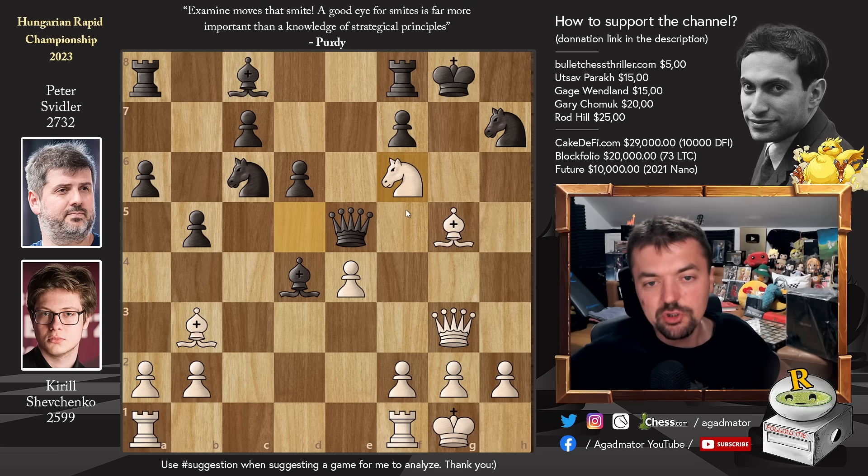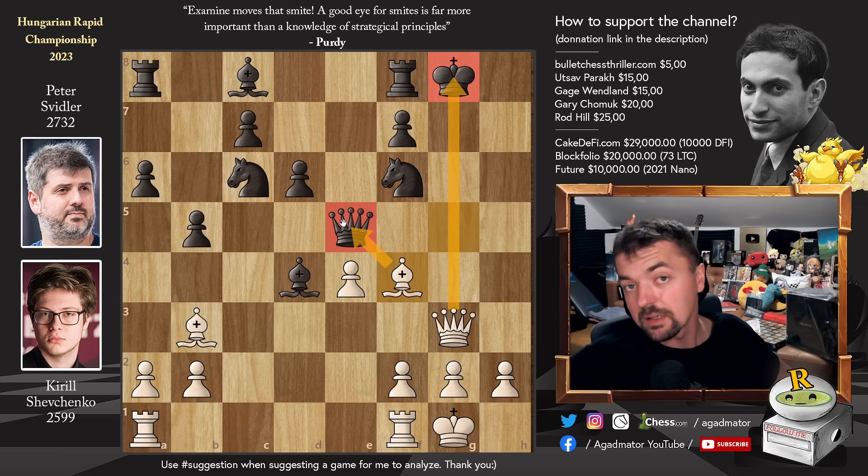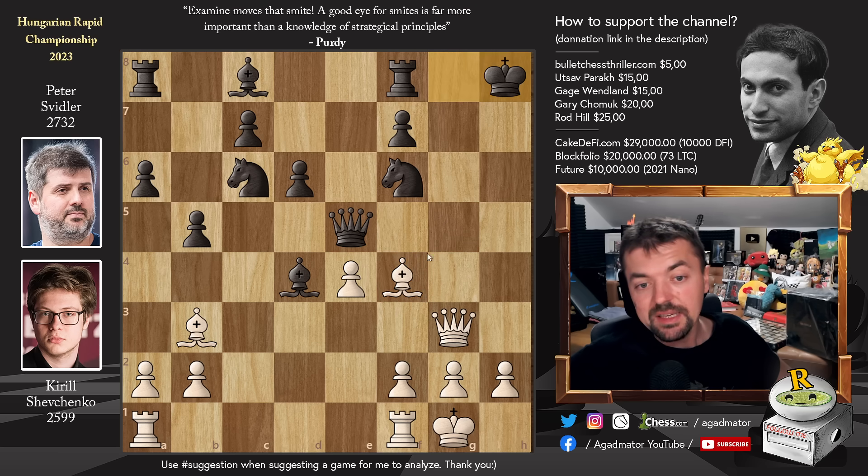Knight to F6 with check. And now what do you play? You kind of have to capture the Knight because if you don't, then Queen to H4 and you will be in trouble. For example, King to H8, Queen to H4 — and again you will have to give up the Queen in order to stop checkmate. So Knight captures on F6 right away, but now another discovery: Bishop to F4 check, followed by capturing the Queen. So King to H8, and Kittle wins Peter's Queen.